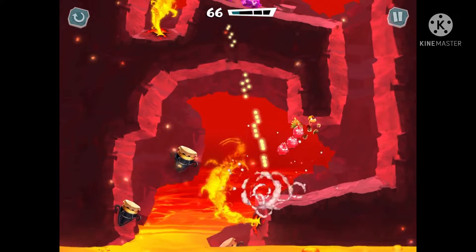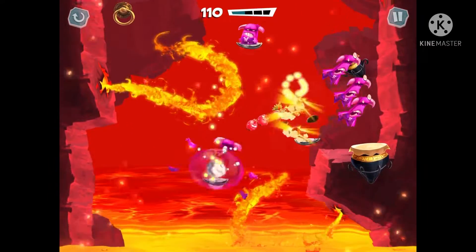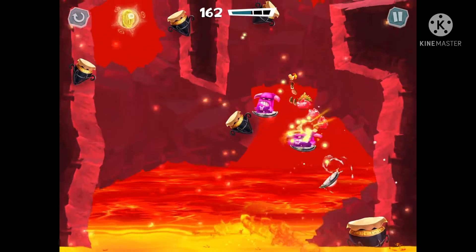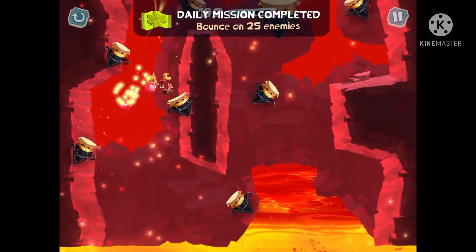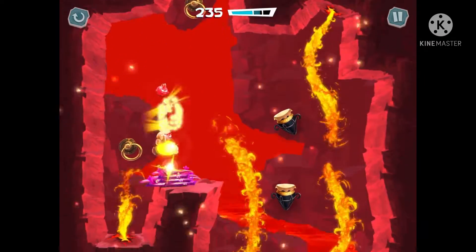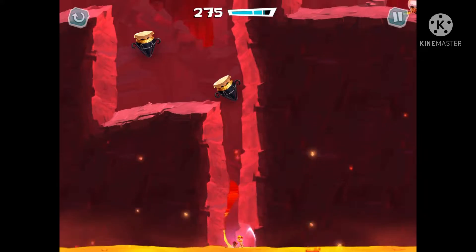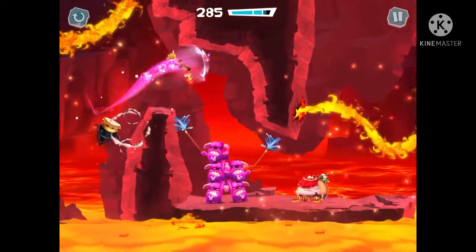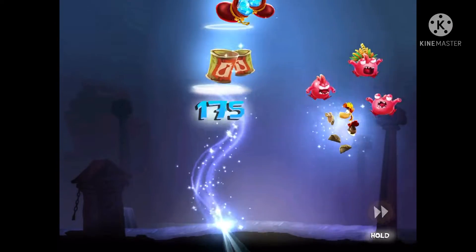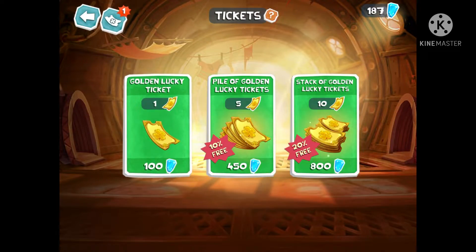As you can see here, this is a skull level. Skull levels are more difficult versions of levels — look at how difficult this is, you've got to move fast. I also got a daily mission completed — I'll talk about daily missions later. The protectors basically make you immune to any damage that enemies provide. If you get hit by an enemy, you kind of block it. You can even be immune to lava and stuff like that — so you basically have an extra life.